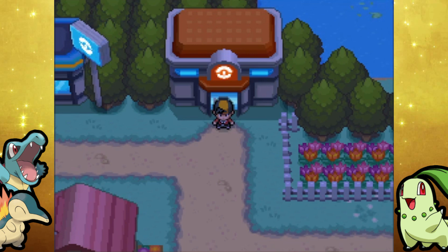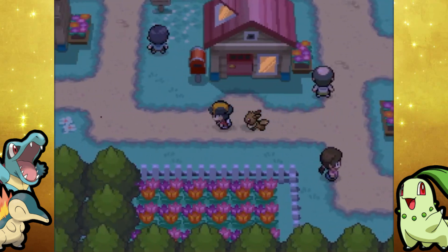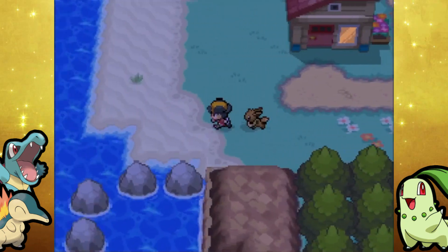I decided to split it up into two videos. This video we're basically just going to be grabbing a ton of items around the region. Next episode we'll take on the Union Cave because that actually has some trainers in it and all that good stuff. So yeah, no trainer battles in this video — it'll probably be a short one, but that is okay.